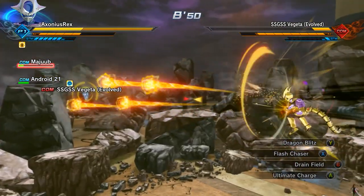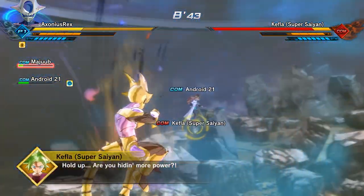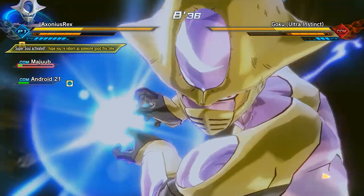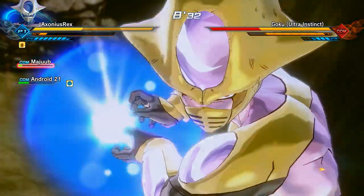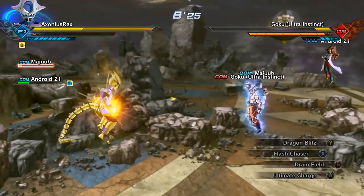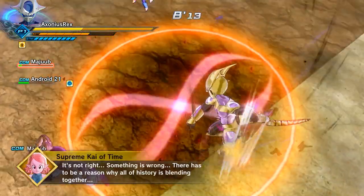Once you get rid of at least one or two of them, it starts to even out in your favor and you can just spam your ultimates, get all your ki back, lock on to the next one, and spam your Warp Kamehameha. I said get rid of Ultra Instinct Goku first but he was last on my list this time - and this was the first time I did the mission and I got the skill drop. So hopefully you get the super soul as well, otherwise you'll have to keep redoing this mission like I did - seven times.